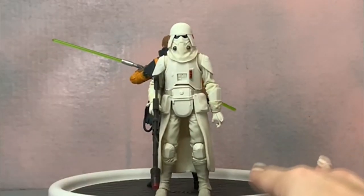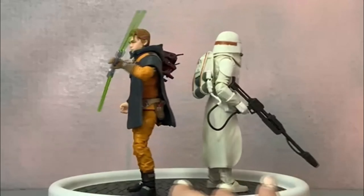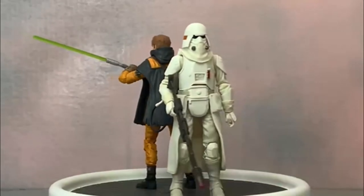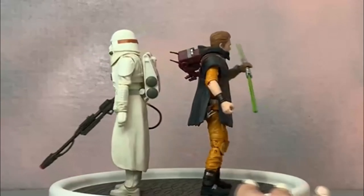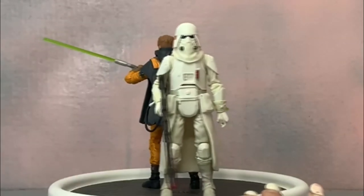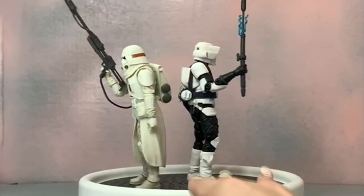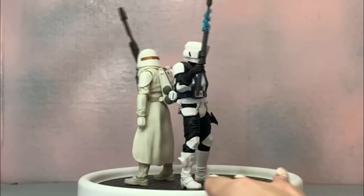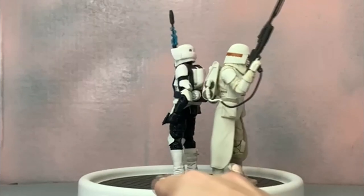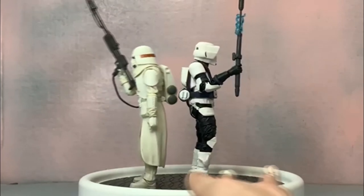Next up here is our flame trooper with number two in our Gaming Greats line — our GameStop exclusive deluxe Cal Kestis with DD-BD1. They're both in the same game, so we've got to show them together. And here is our flame trooper from Fallen Order with our stun baton scout trooper, also from Fallen Order, the older Gaming Greats box. So they belong together.